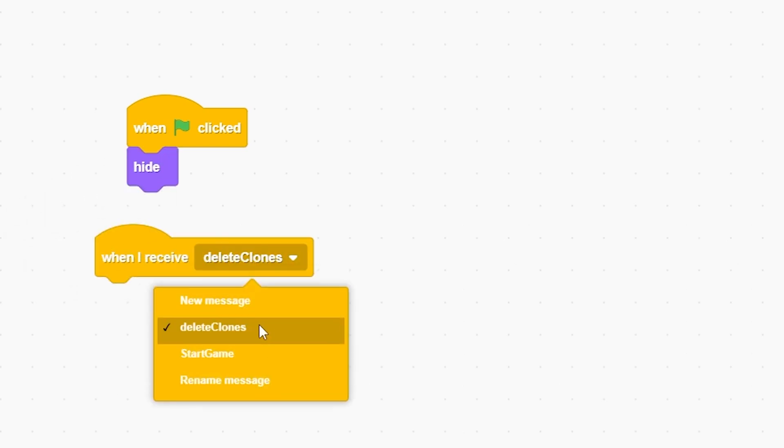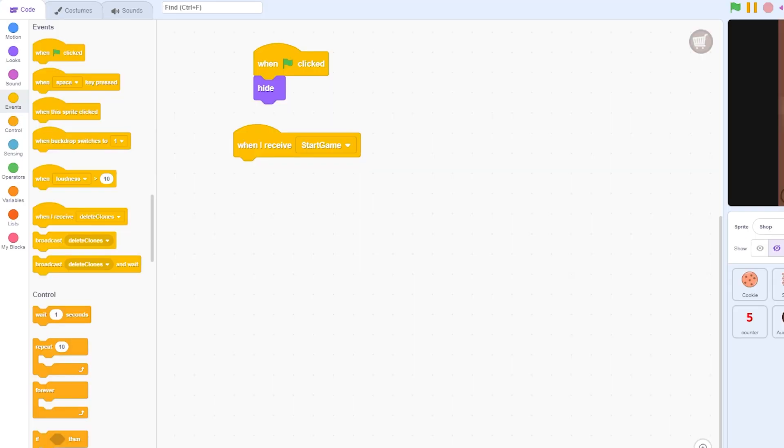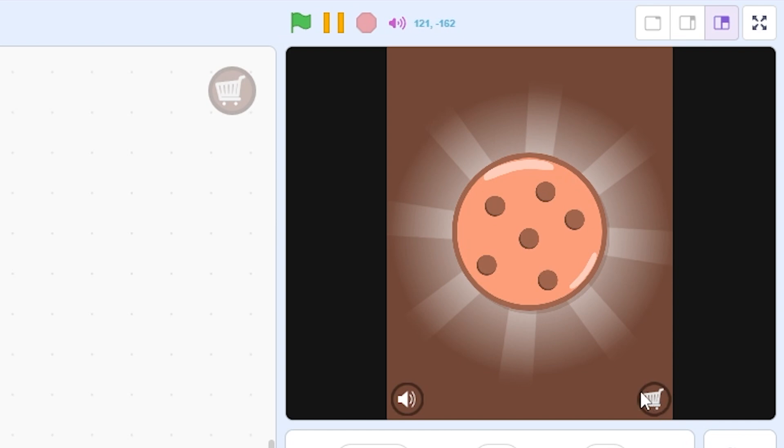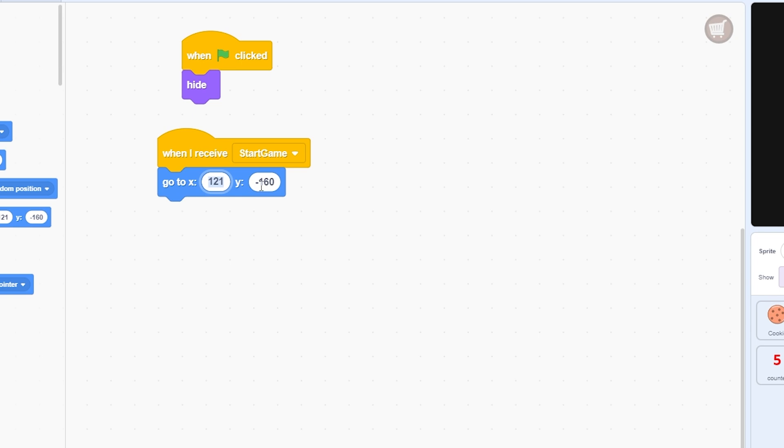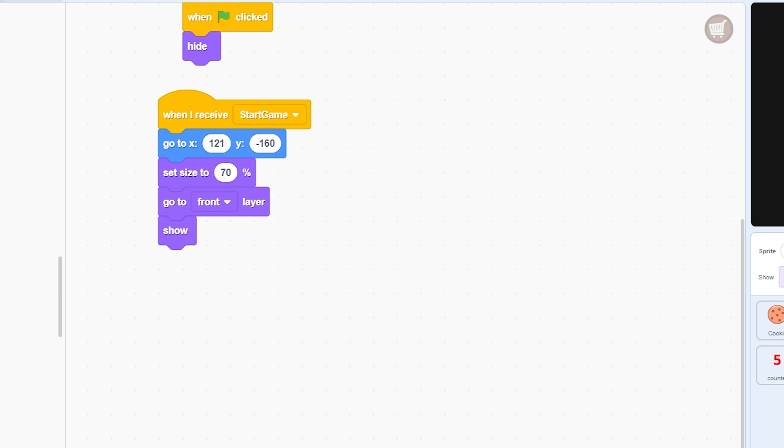Let's get started with code. On the green flag, first put hide, then when I receive 'start game' we don't need to hide because we need to show the shop button. Select the shop button costume and click show. Place it at x 121, y negative 160, set size to 70, then go to front layer and show.